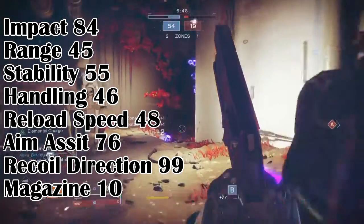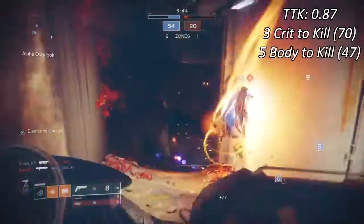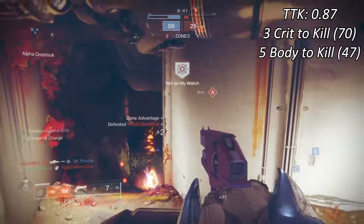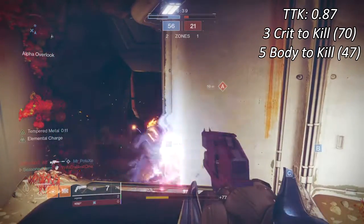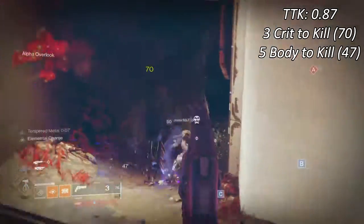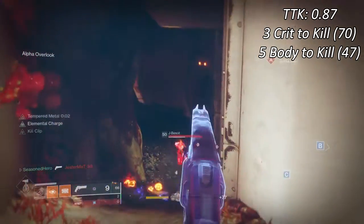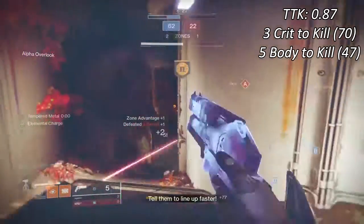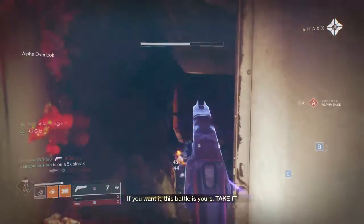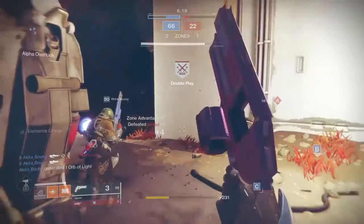The Kindle Orchard is a 140rpm adaptive frame hand cannon with a TTK of 0.87, requiring 3 critical hits to kill or 5 body shots to kill. Landing criticals in crucible are worth 70 and bodies are worth 47. It's very similar to 150rpm lightweight frame hand cannons, but has the advantage of a lower TTK of 0.80 with the same critical and body shot circumstances as the 140 adaptive frames.